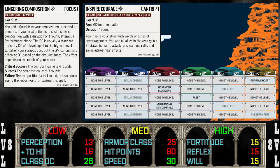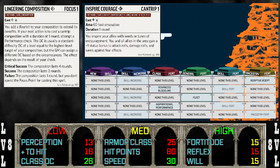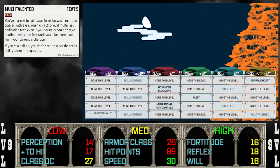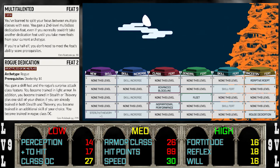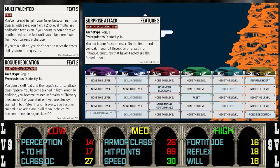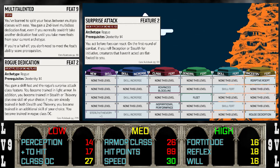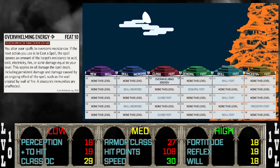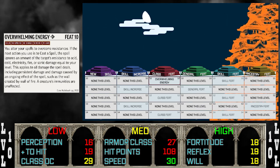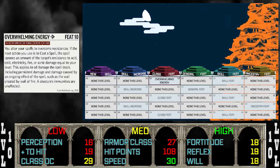The bonus to hit is what's most important here, as we're trying to maximize our chances with big blasty spells. At level nine, we take Multi-talented with Rogue Dedication, since Surprise Attack makes our enemies flat-footed if we go first. Closing out stage two, we take Overwhelming Energy at level ten to ignore elemental resistances our enemies might have.